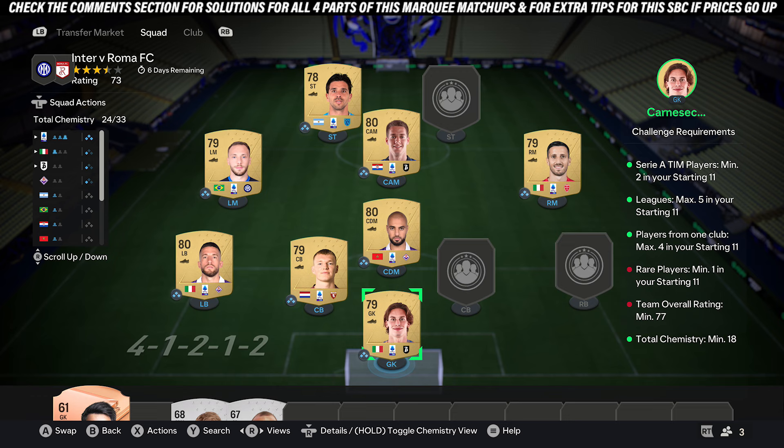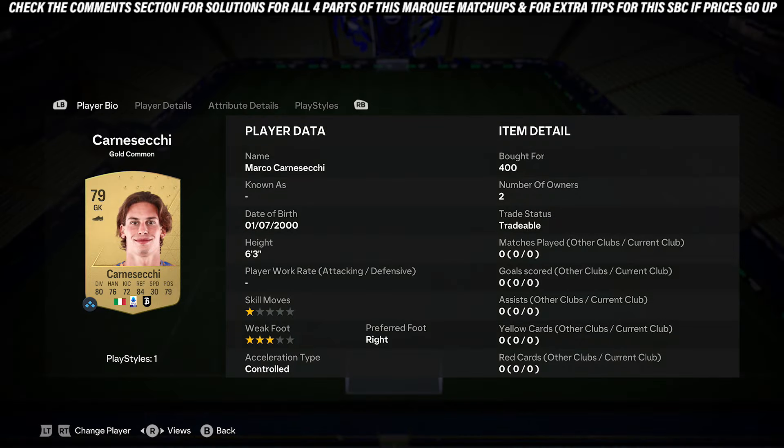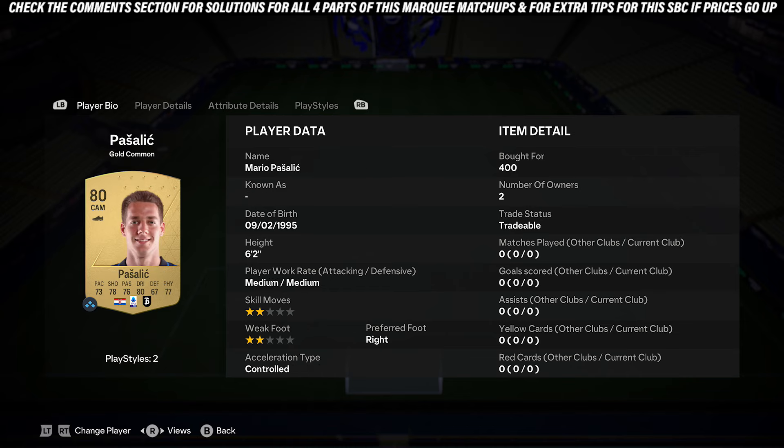The first thing you want to do to get the chemistry and help with the rating is buy eight common golds from the Serie A for 400 coins each that fit into the team. You don't need to copy mine, but make sure they are a similar rating to my ones.